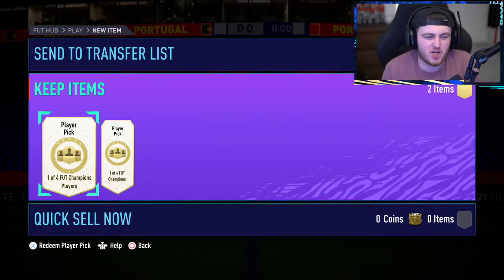Now obviously all the reds are Prem TOTS and whatnot. We're starting off with my rewards first. Then we've got some top 200 rewards and a bunch of share play rewards like Elite and Gold. My Gold Two rewards — red Bruno and red Cancelo are the two I want the most, and then Son and Salah after that. Here we go.